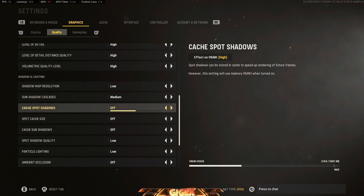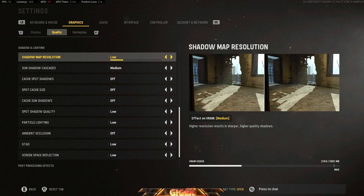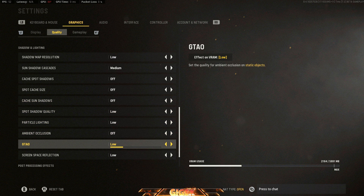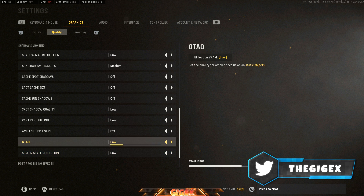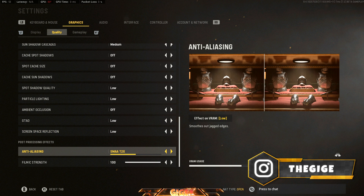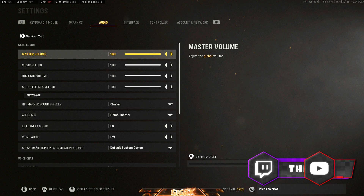Shadows affect performance a lot but I like it this way. There's something new called GTAO — I'm not sure what it is. For anti-aliasing, I'm keeping it on SMAA DX2, which works well.